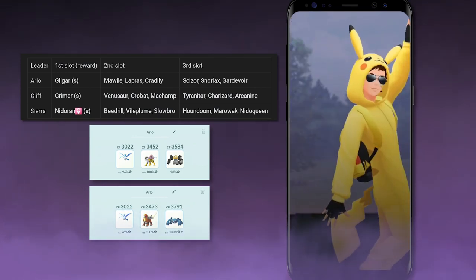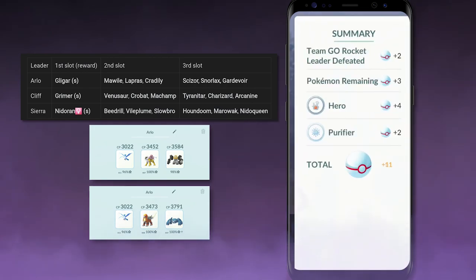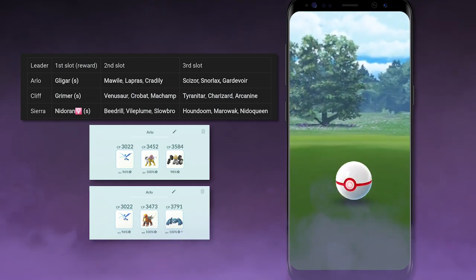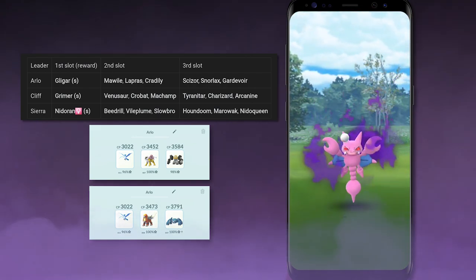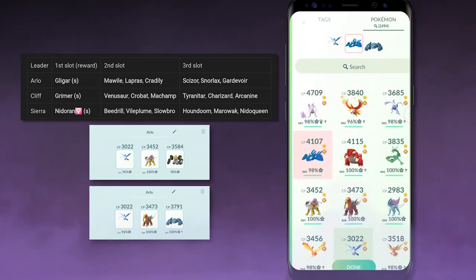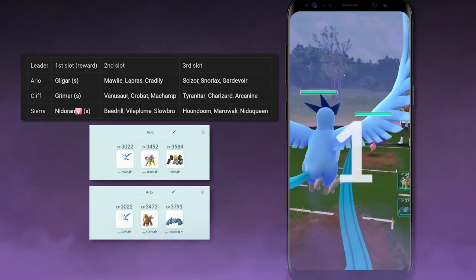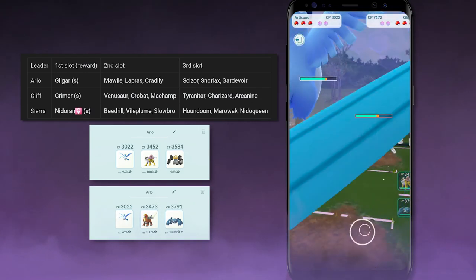The third potential second Pokemon Arlo will bring is Shadow Cradily — you will just want to bring a Pokemon strong against Grass types, like Genesect with Fury Cutter and X-Scissor, which will burn through shields, dish out a lot of damage, and survive a lot of Cradily's attacks. Now for the third Pokemon, you could get lucky and face Scizor — if you used a Fire type for the second Pokemon it's going to be strong against Scizor as well. In the most ideal scenario you'll face both Shadow Scizor and Shadow Mawile, meaning one Fire type takes on both. Regardless, make sure you have a Fire type ready to deal double damage against Scizor and bring it down quickly.